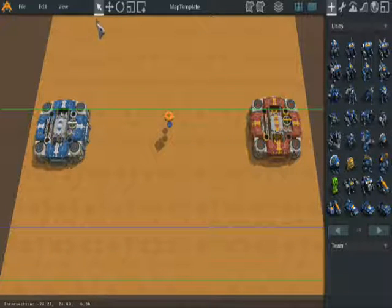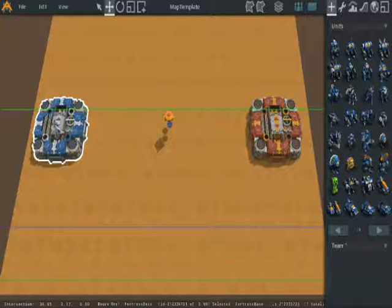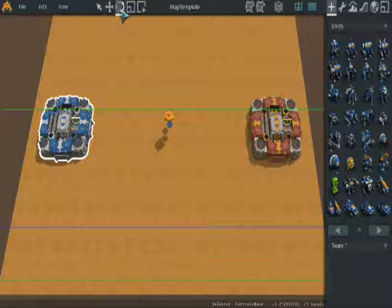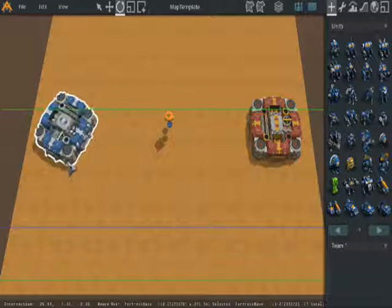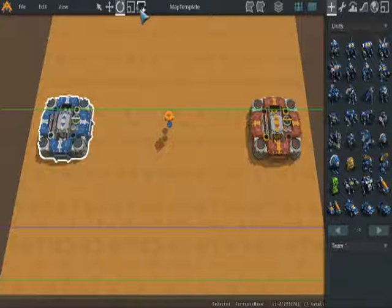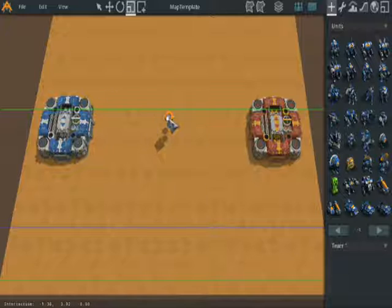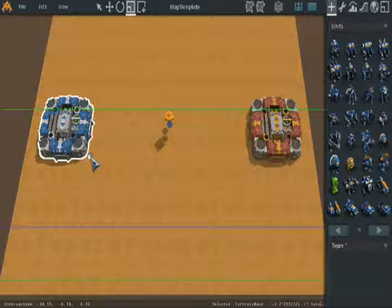First up, here we get the tools. This is the cursor — it allows you to select stuff. This is the moving tool — with it you can move stuff around. This is the rotation tool — when you have an object selected, you can turn it. And this is the draggy tool — with it you can select a bunch of stuff. I don't know what this last one does — I am still learning myself, I only got these tools like three or four days ago.